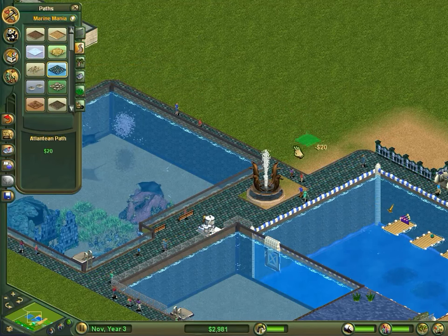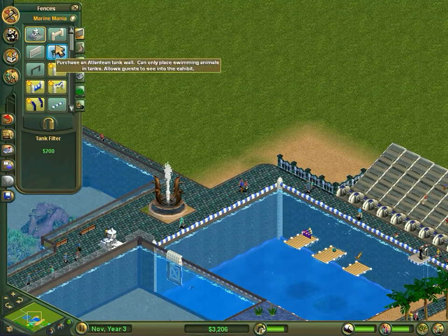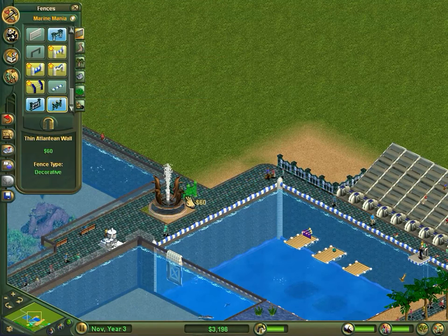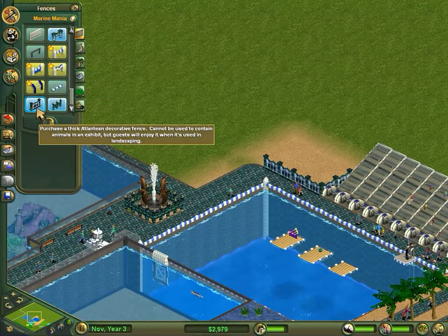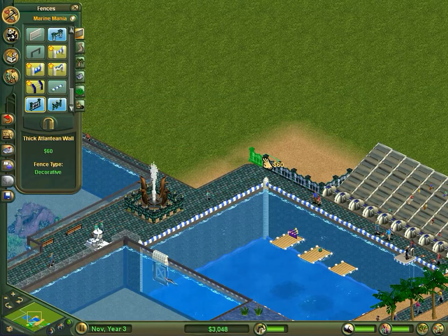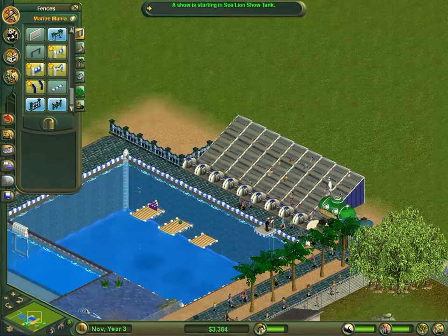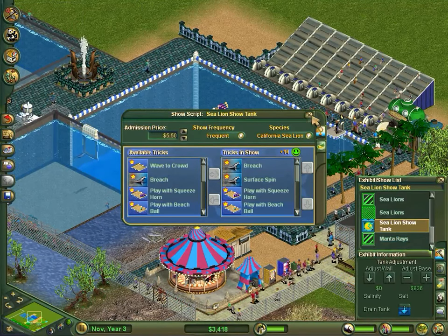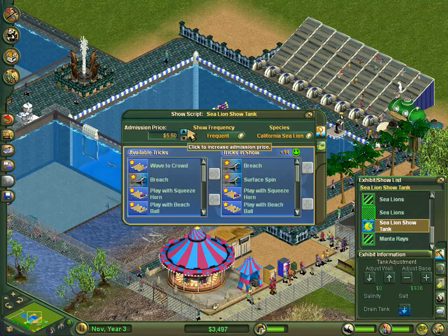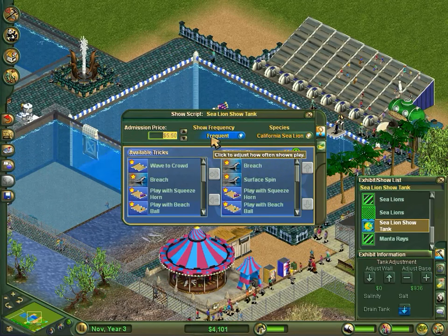I told the infamous story on the last episode about the dolphins who went into the wrong tank and got eaten by sharks - it's still pretty hilarious. I shouldn't laugh. The AI of the animals in this game isn't that great but it's not really the main selling point anyway. I've got another sea lion show starting - it costs $5.50 something. I'm not too well versed in American currency, maybe we could up it a bit to $10.